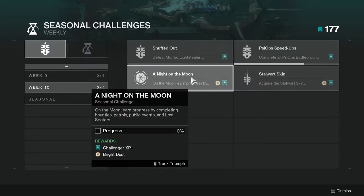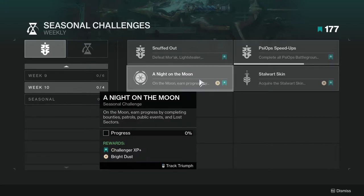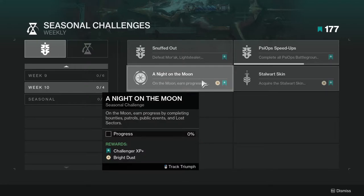A Knight on the Moon: on the Moon, earned progress by completing bounties, patrols, public events, and Lost Sectors. Honestly, you just have to do the things. Lost Sectors are probably going to be your fastest option, because it takes literally not even five minutes to complete some of them — although some of the Moon ones are pretty long, so it might be over five minutes. Either way.